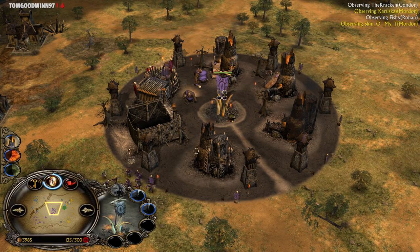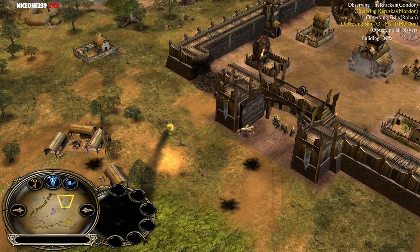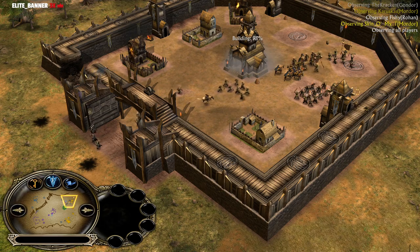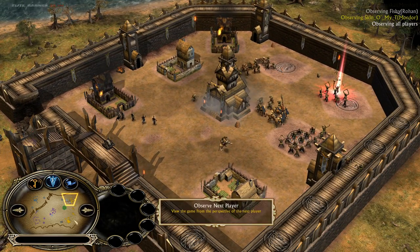He just has to pick it from the spellbook. He's gonna use it potentially later. Darkness is gonna cover the entire map and will affect every allied unit on the field with extra armor and damage leadership.